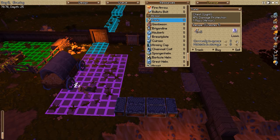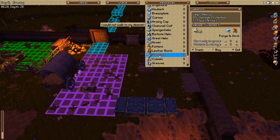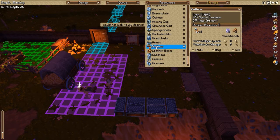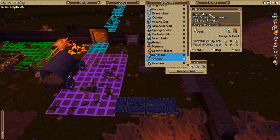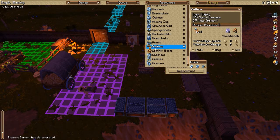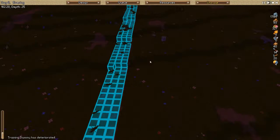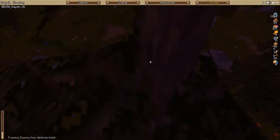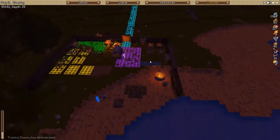Make two tunics and then two arming caps. Wool boots don't give any armor - they just give a speed increase, so I don't really care. Four percent damage protection honestly isn't worth it. I mean, if it were like 20% it would be useful, but four percent is nothing.